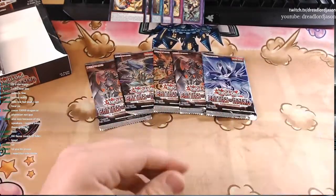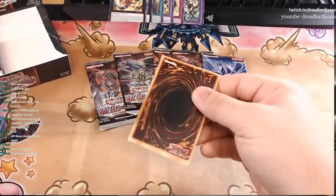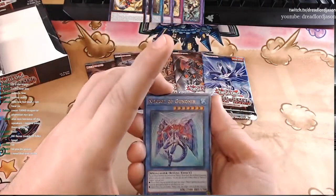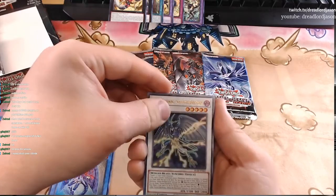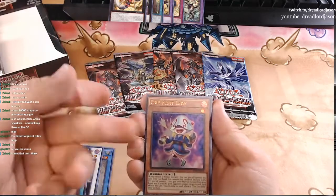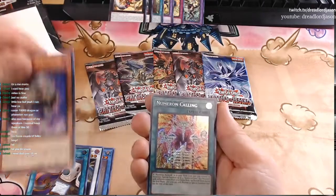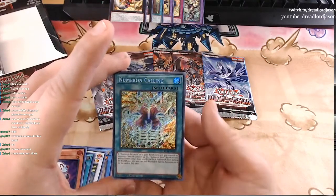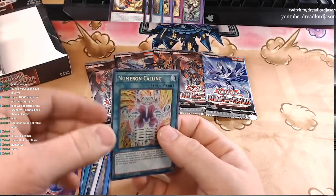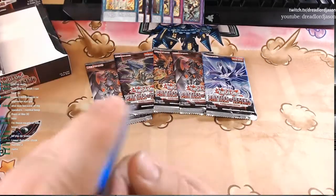A couple more to go for this side. Get that nice crunchy noise in there — everybody loves that. Necroze of Gunnir, Assault Blackwing, Sohaya the Rainstorm, Appliancer Test, Fire Flint Lady. And Numeron Calling — so we certainly needed this one for our numerons. That makes number two altogether I think. Man, look at that card — this card's like $11. Good thing we opened it here.